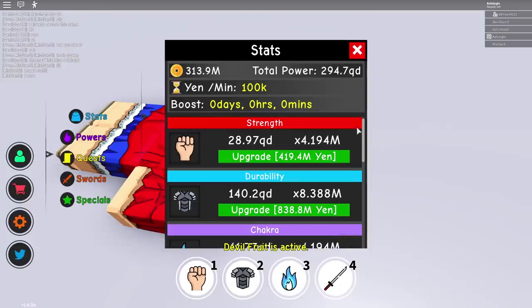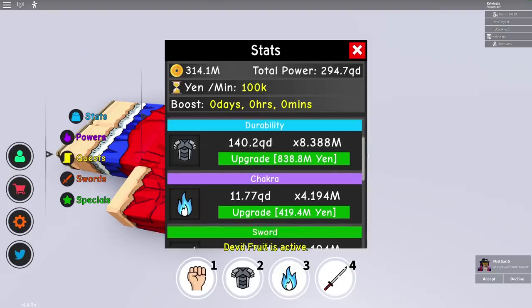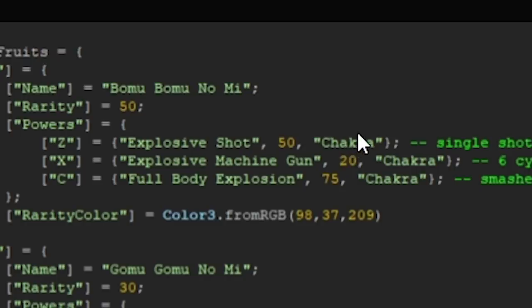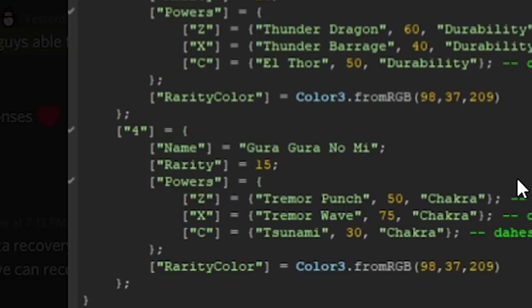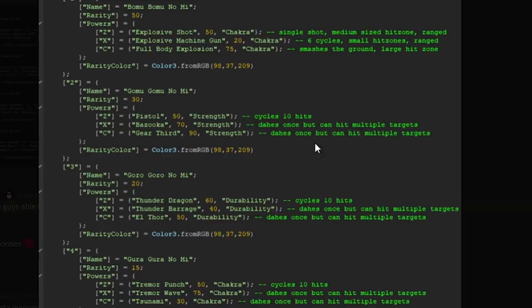I have 28 quadrillion Durability, which is my highest overall stat. I can usually train Durability and sword swing at the same time. For most players, Durability is the highest stat. Looking at the script: Bomu Bomu scales with Chakra, Gomu Gomu scales with Strength, Gora Gora scales with Durability, and Gura Gura scales with Chakra. Even though Gura Gura has a 15 rarity, it may not be the best in terms of damage for me specifically.